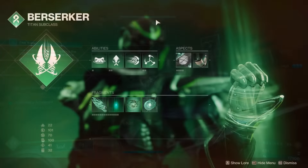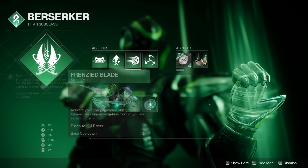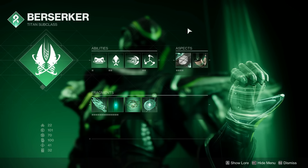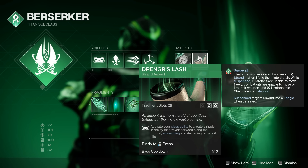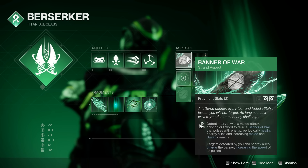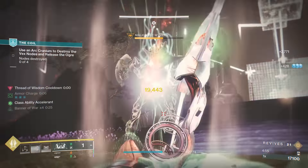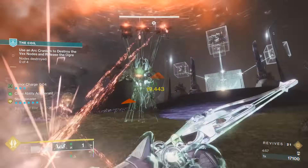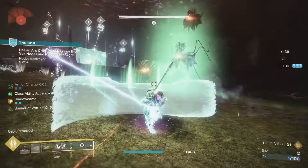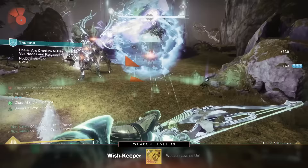We are a Berserker Titan. We really want Rally Barricade for the faster charge rate. We have Frenzied Blade, Shackle Grenade for suspending, and importantly you want Dranger's Lash so you have suspend projectiles coming out of your class ability. But then we're actually running Banner of War. It doesn't have the best synergies compared to some of the other aspects, but my god it's broken. Banner of War will keep you alive through so much — it's so powerful, it'd be crazy not to use it.